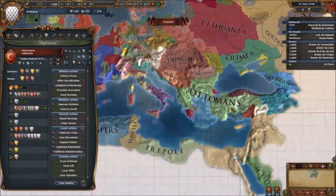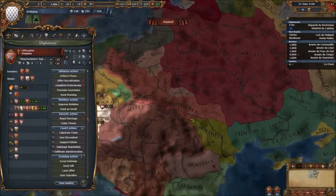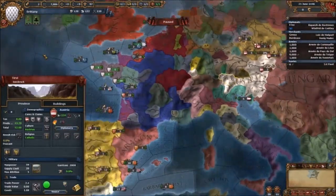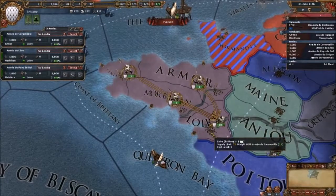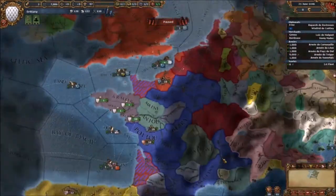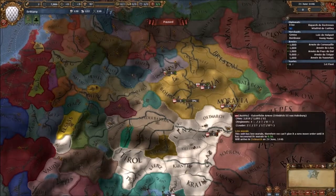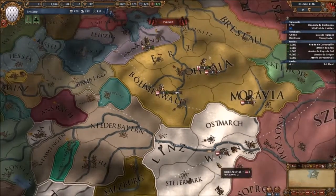The Ottomans are really powerful — they have a massive army. They're much bigger than any other nation in Europe apart from Lithuania and Hungary. Austria is really rich because they have gold and iron. Gold produces massive amounts of money — absolute craploads. But the biggest problem is it increases inflation massively, to the point where you're losing a lot of gold and paying a lot more than you should be.